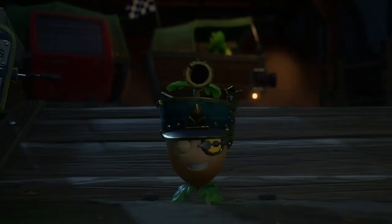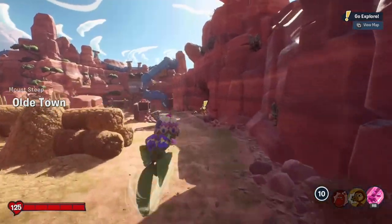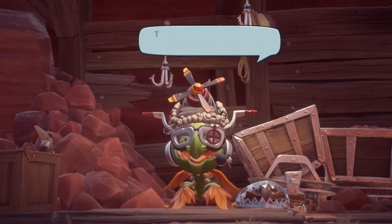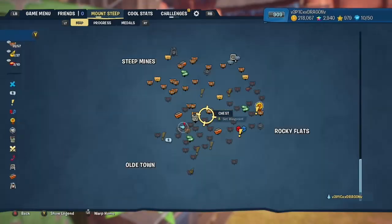Throw those upgrades on, come talk to our little acorn buddy over here, and hop into a casual realm on Mount Steep — obviously, because that's the only place you can get Sheriff Badges from. We will be farming one of the bounties here in Mount Steep. If you don't know how to unlock the bounties, come over to Aeron, talk to him, and he'll give you the bounty pass. If you already have the bounty pass, follow me.